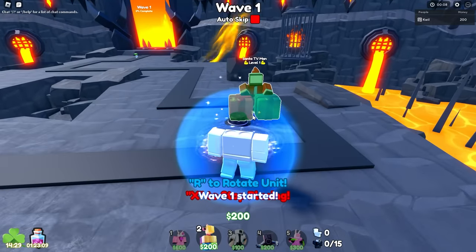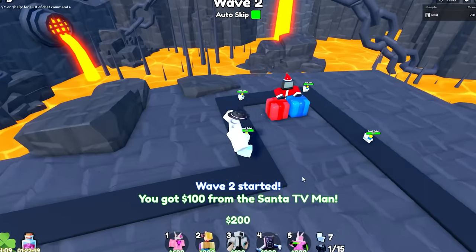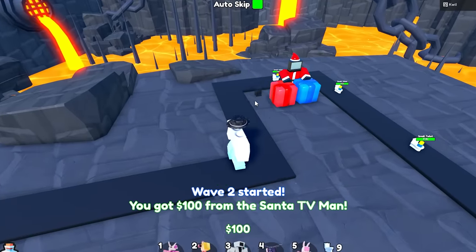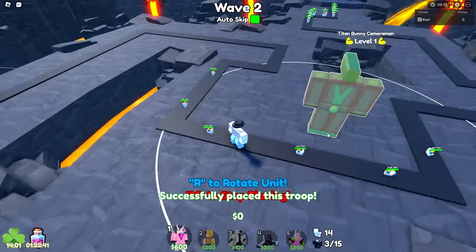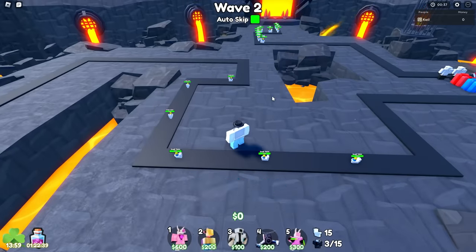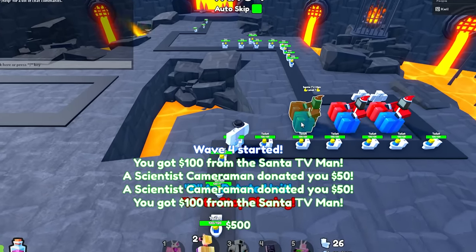Here we are in Toilet Fortress. I'm going to go ahead and place my Santa TV Man. There we go. I've actually never seen what this guy does yet, so this is going to be new to me. He's a lot bigger than I expected him to be. Even though his name's Titan, I expected him to be small. Okay, I'm going to place another one of these guys right down here, and one more.